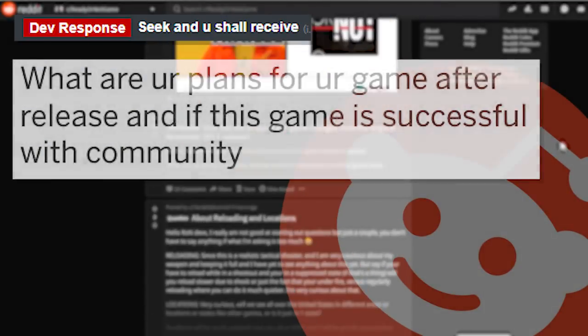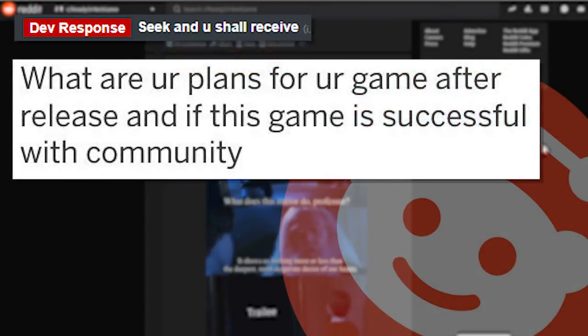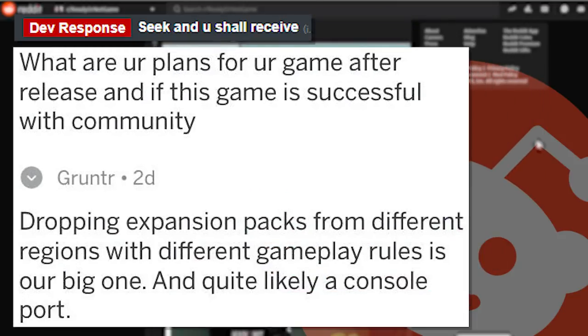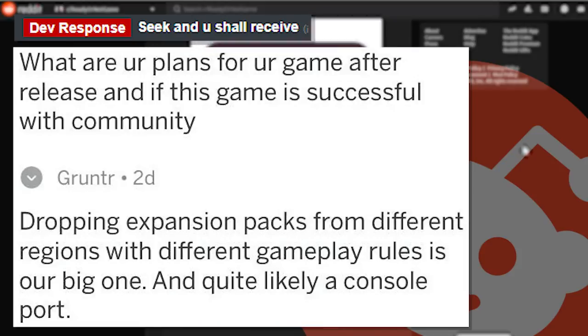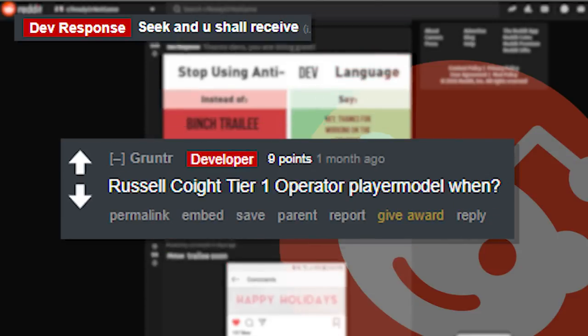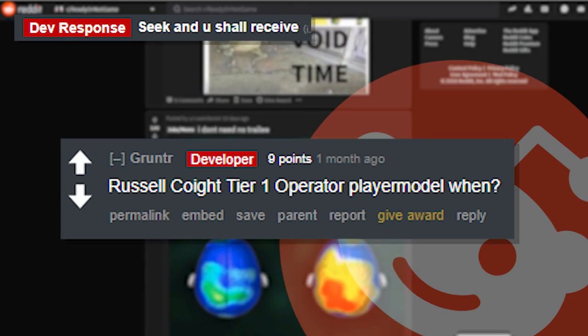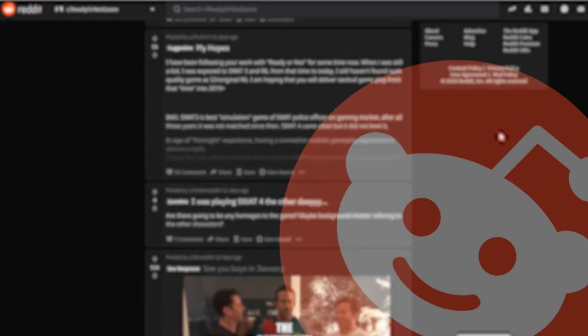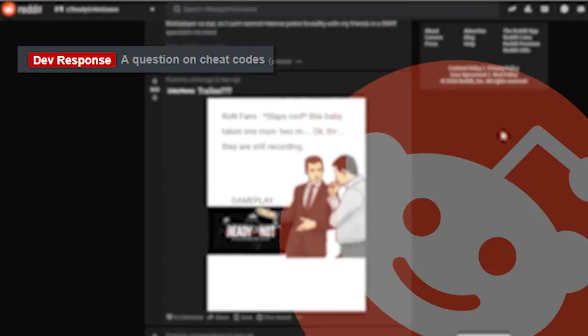The first one we're starting with: 'Seek and you shall receive — what are your plans for the game after release, and if this game is successful with the community?' Grunter replies with 'dropping expansion packs from different regions with different gameplay rules — these are a big one — and quite likely a console port.' Someone in the comments says 'hoping for an Australian SRG,' and the developer replies with 'Russell Coight' — tier one operator play model — when.